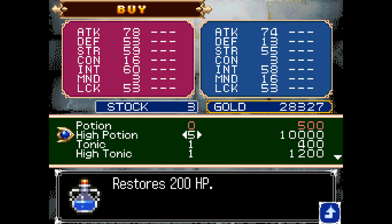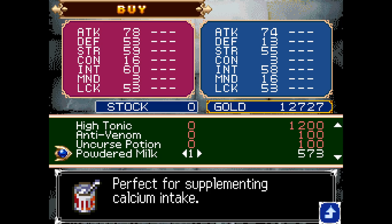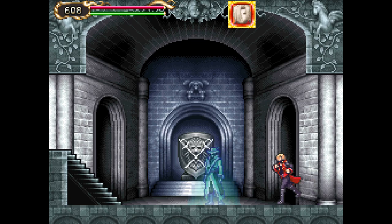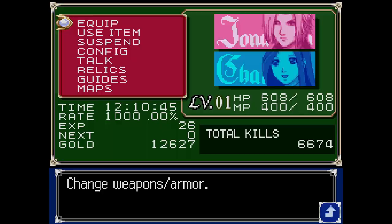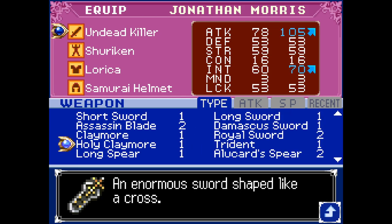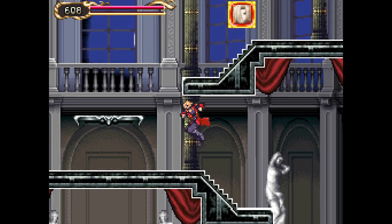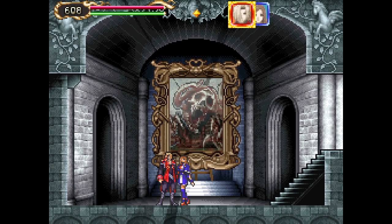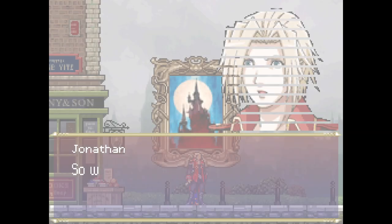Fortunately, new game plus carries over a lot of quest-specific items. When you turn in a quest for Wind, it doesn't get rid of the beehive or the Amanita or the five cakes or whatever — you keep those. It's just checking to see if you've collected them. That means on new game plus a lot of the quests will kind of complete themselves and already be finished. That's another thing about new game plus that makes it really great — it makes it more of a streamlined experience.